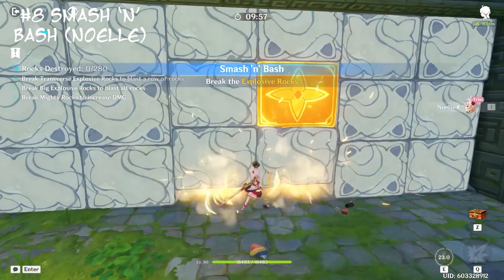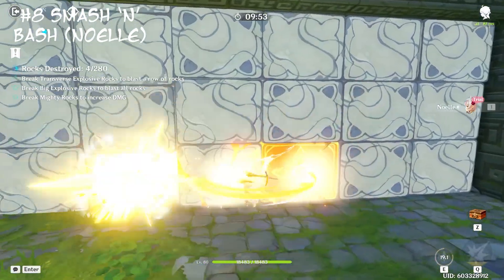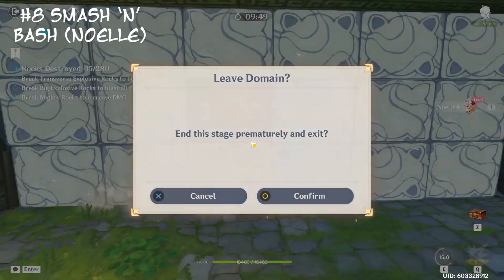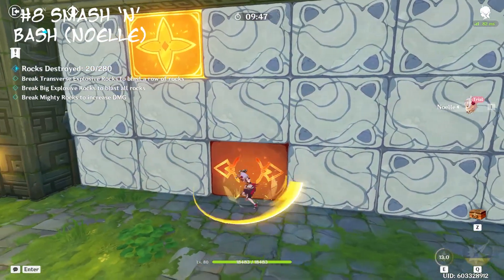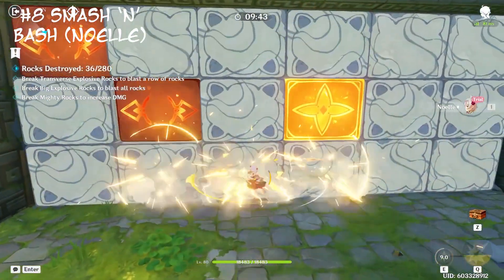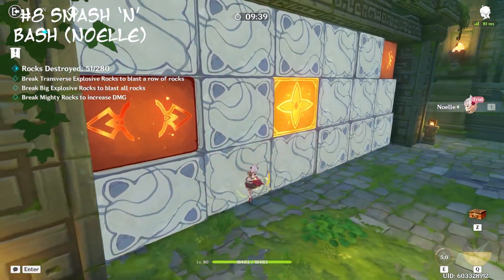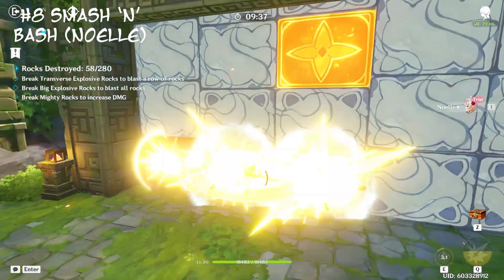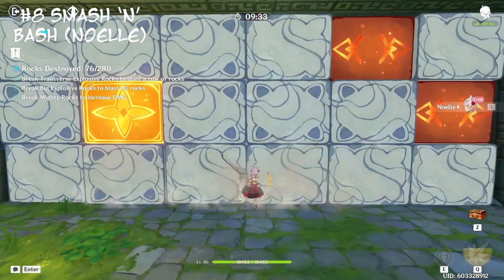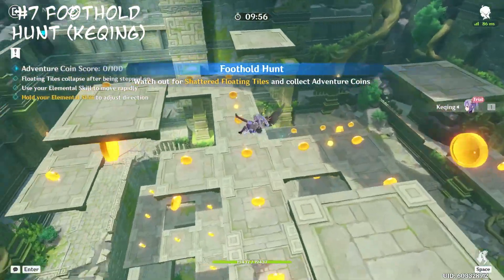Number eight we have the Noelle one where you just hold down attack and spin against the blocks. I'm pretty sure they want you to target the special blasty blocks but you just hold down left click and do it. This is just mindlessly holding down a button. It's pretty boring, but it's not clunky like the last ones.